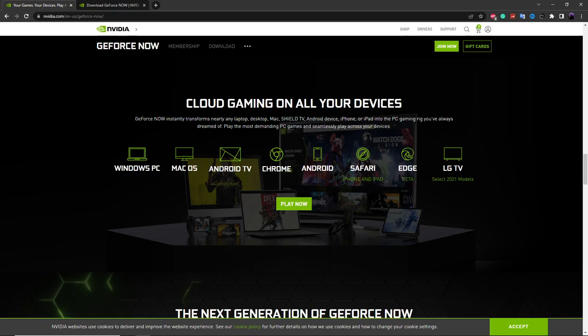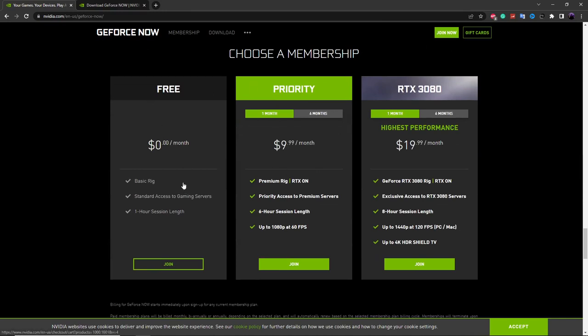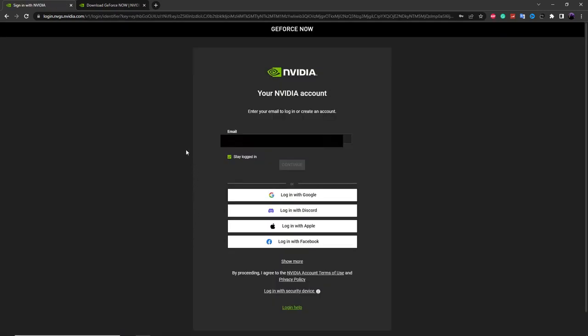Make sure you have one of these supported devices, then click on the Join Now button. Click on the free button to get free access to GeForce Now. Click the Join button and it will take you to the NVIDIA login page. If you don't already have an NVIDIA account you can create one, then log in and start using GeForce Now with that account.